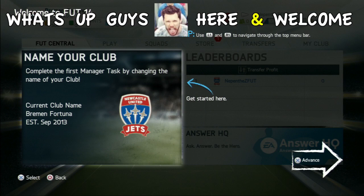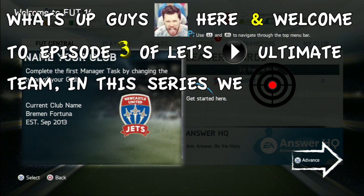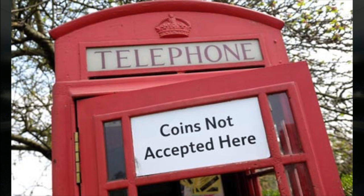What's up guys, Nepenthes here and welcome to episode 3 of Let's Play Ultimate Team. In this series, we aim to take a team of bronze no-hopers and transform them into a team of superstars, and we're going to be doing this without using or buying any FIFA points or any coins.